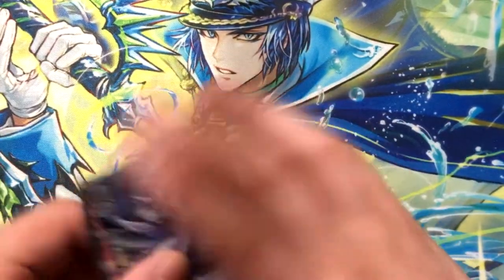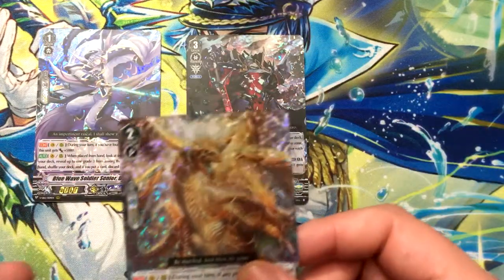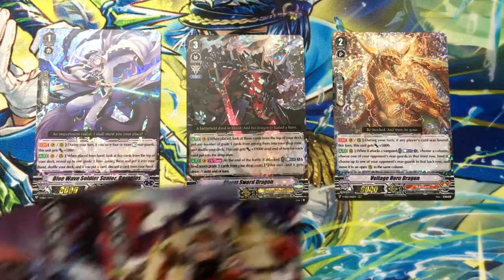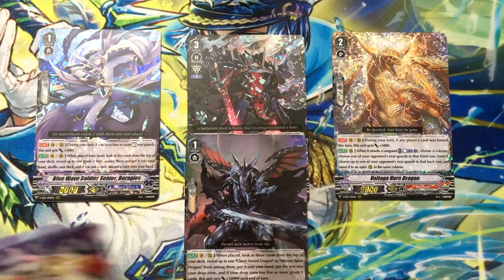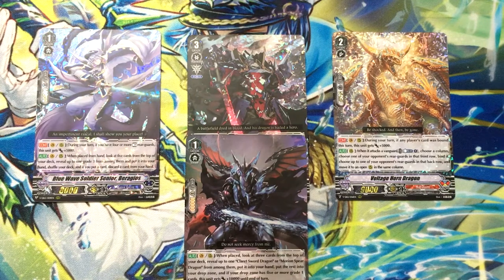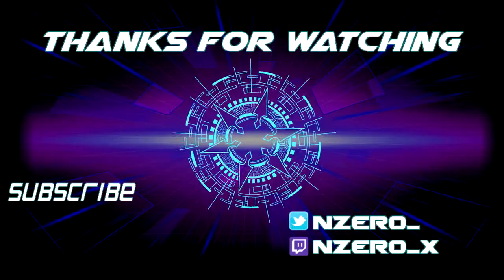Noteworthy cards here are, of course, the Grade 1 Searcher, Claret Sword, and Voltage Horn, which is a pretty good Narakami card. The extra stuff that I needed was the Blue Spotted Dragon, and everything else is extra. So that's pretty cool. That'll be it for this video, and I'll see you in the next one. Bye-bye.